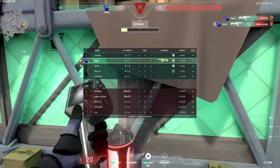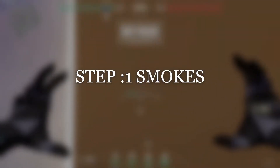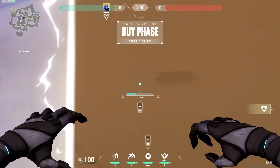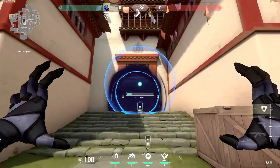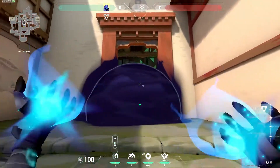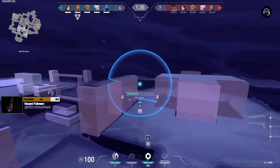Now I'm going to show you some cool tricks with Omen's Teleport. In the map Haven, you can easily get picks on the B-site. The first thing you have to do is smoke the entryway, and then place another smoke on top of the generator. Make sure that the green arrow on the second smoke is at the top of the generator, and then TP onto the generator and to the back of the site.